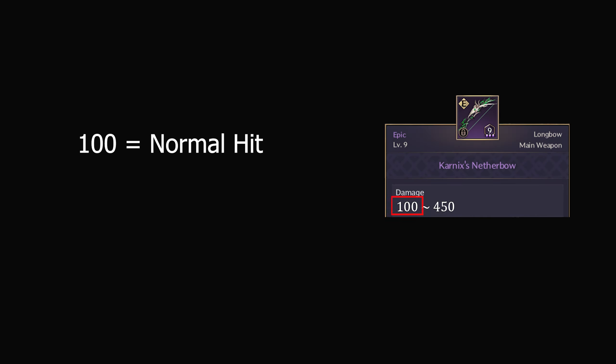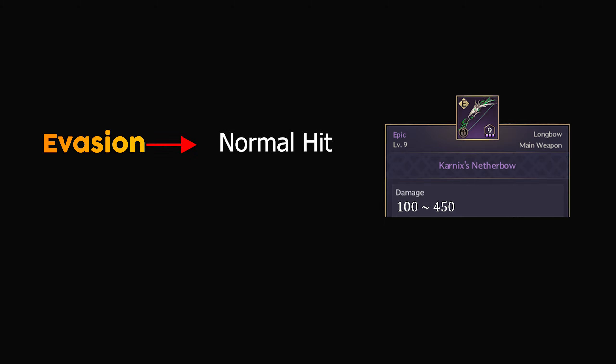100 represents the normal hit damage — when you use the bow, you will deal standard damage of 100. 450 is the maximum damage, known as a critical hit. We will consider that evasion deals with the normal hit of the weapon, set at 100. However, the main function of evasion is to prevent all types of attacks from hitting you completely, whether they are normal hits or critical hits. It handles all kinds of attacks, but for simplicity, I will focus on how it works with the normal hit for now.